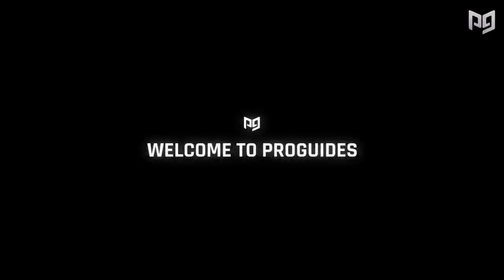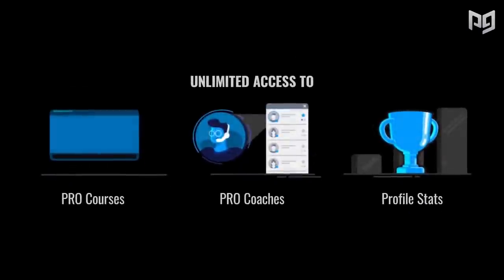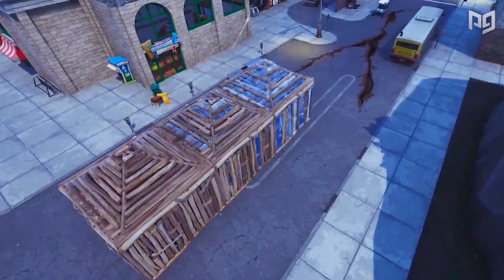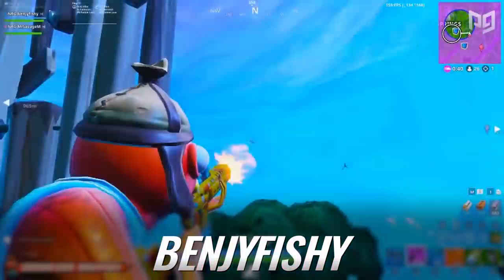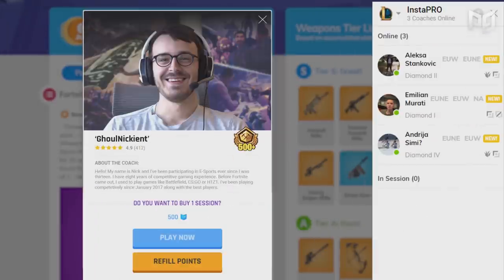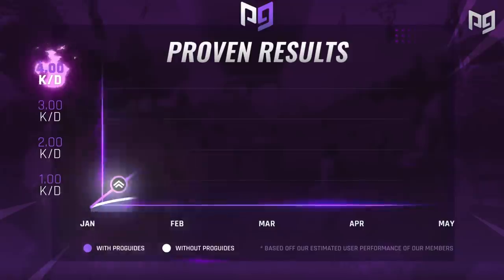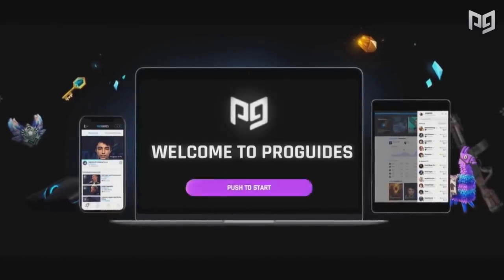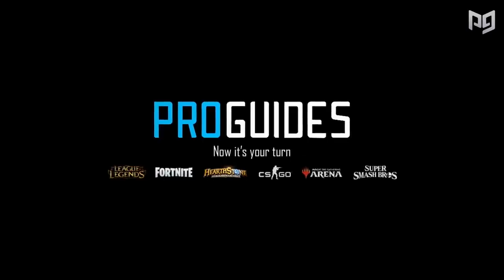I'm curious if you guys are going to pick items that we maybe won't discuss on the list today, so leave your answers in the comments below. If you're unhappy with your current skill level and want to see improvement, you should give ProGuides.com a shot. With membership you'll gain exclusive access to courses written by top pros, and with one-on-one coaching sessions available, you'll have direct access to the best that can teach you what you're doing wrong.